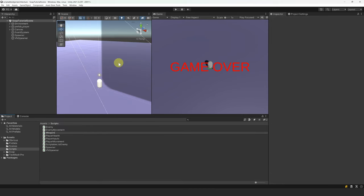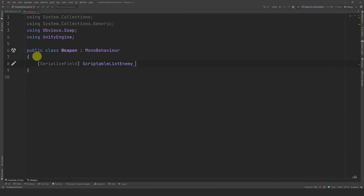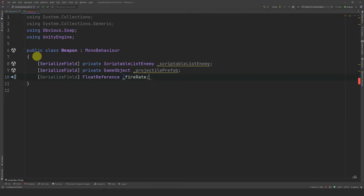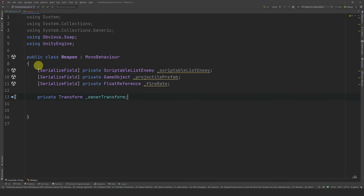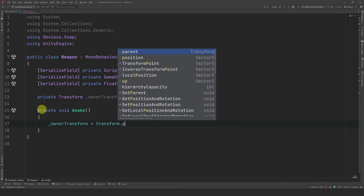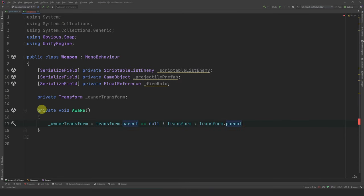Let's create a new class and call it Weapon. Let's open it in the code editor and expose a few references: the list of enemies to iterate over, a game object for the projectile prefab, and a float reference for the fire rate. We will also need a private transform for the owner transform — which is whoever the weapon is parented to. In awake, let's set the owner transform. If there is no parent transform, we use our own transform as the owner; otherwise, we set the parent transform as the owner. This way, if the weapon is a child of another game object, the owner will be its parent, and if the weapon has no parent, it can still work independently.